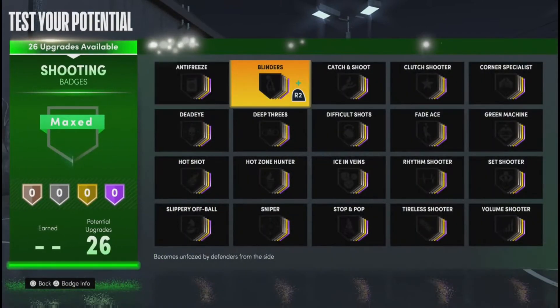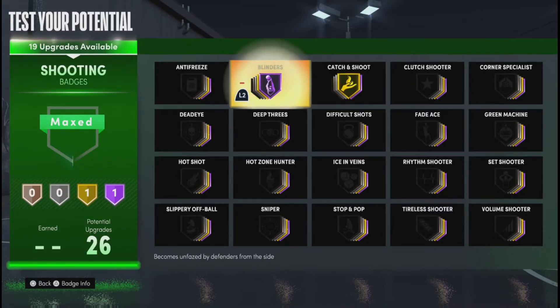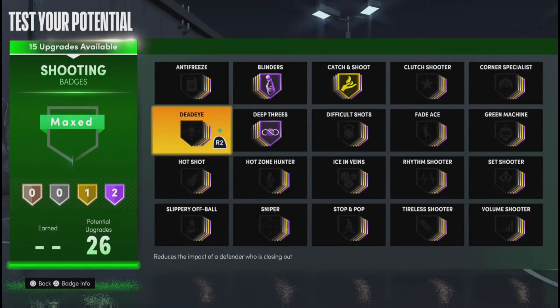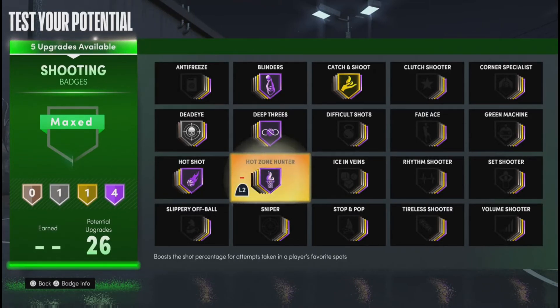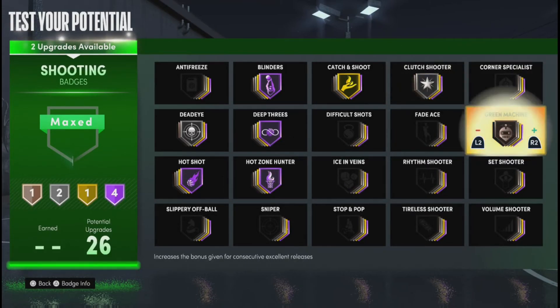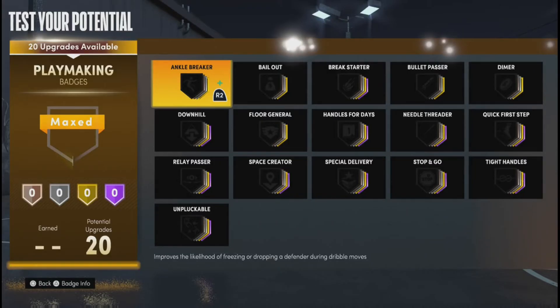For the shooting badges, I use Catch and Shoot on Gold, Blinders Hall of Fame — trust me, this badge is really needed. Also Dead Eye, basically Limitless Range — you don't really have to run that because you have Blinders, but I leave it on Silver. Hot Shot lets you get takeover in just two shots. I also run Clutch Shooter on Silver and Green Machine on Gold.